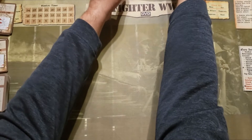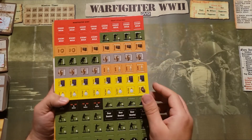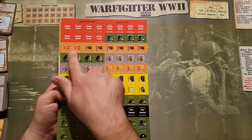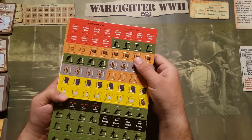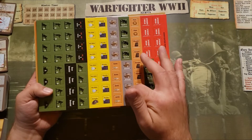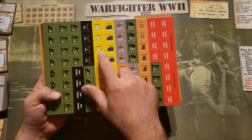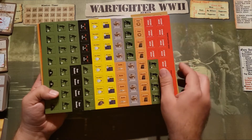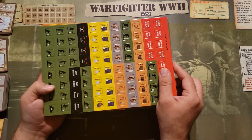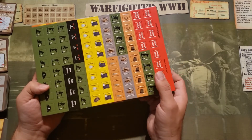And then we have a lot of tokens. All these tokens here are going to help represent various aspects of the game. As you can see there are different items here like rope and charges, bottles, parachutes. You've got your squad numbers here. These ones — Divinity, Holy Water, and the Holy Hand Grenade — refer to other expansions. I believe the Undead expansion requires the use of Divinity, which is like a magic resource used to cast spells against the Undead.